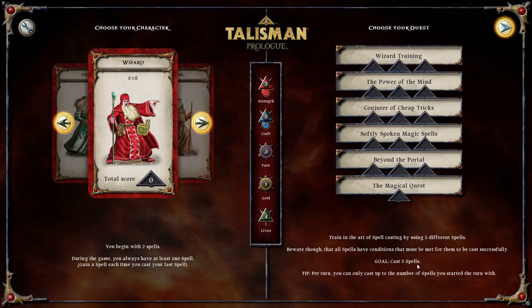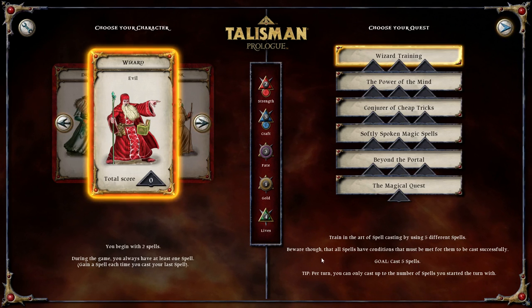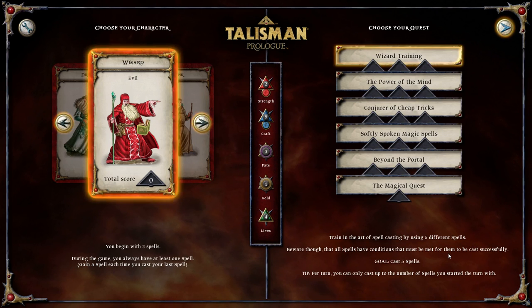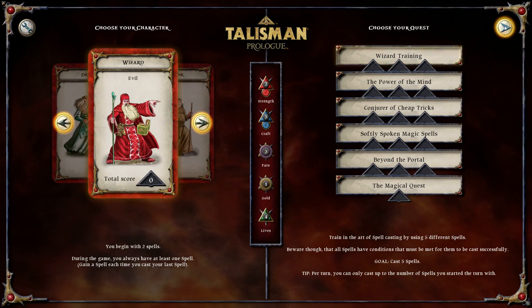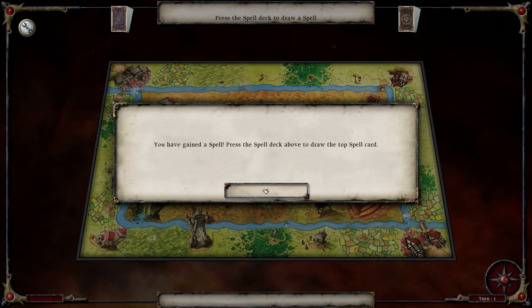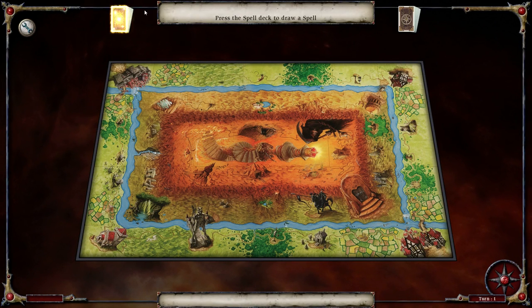Our goal is to cast 5 spells. All spells have conditions that must be met for them to be cast successfully. However, we always have at least 1 spell, and we begin with 2. So moving in, we're going to skip most of this and press the spell deck to draw a spell.